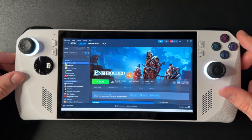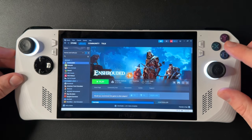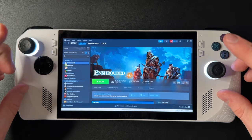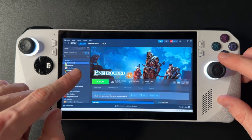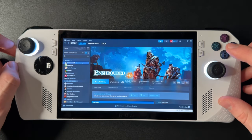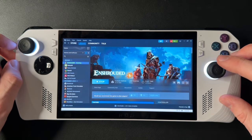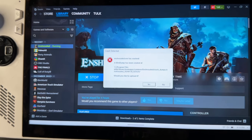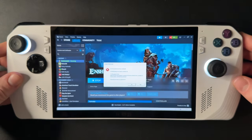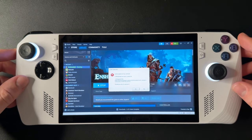Hey, what's up guys, Brady from ROG Ally Pro here. Today I'm going to show you how to stop your apps or games from crashing immediately on launch. This happens for me with Enshrouded — if I just press the play button, it'll pop up with an error saying that a crash was detected and a mini dump was created.